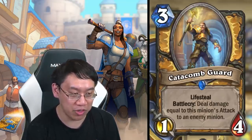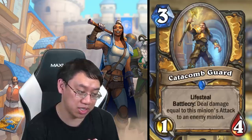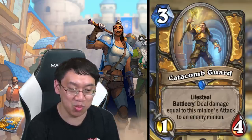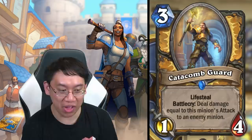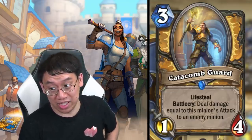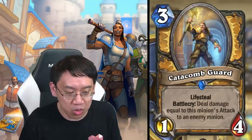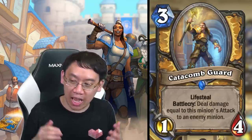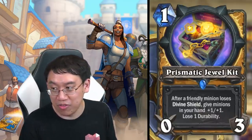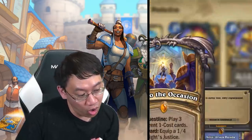Catacomb Guard: three mana one-four lifesteal, battlecry: deal damage equal to this minion's attack to an enemy minion. If you buff this card, you deal more damage with it and lifesteal for more health. Very exciting for me because Paladin is my pet favorite class. I am definitely going to be building a hand-buff divine shield deck — that looks like a very strong mid-range deck indeed.